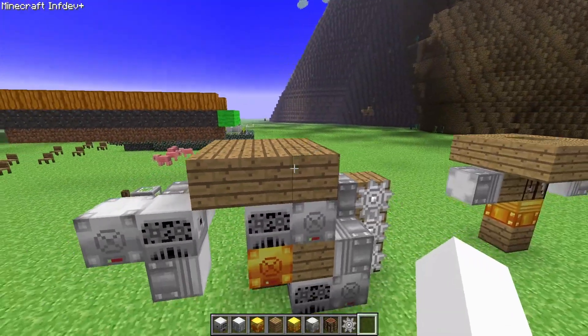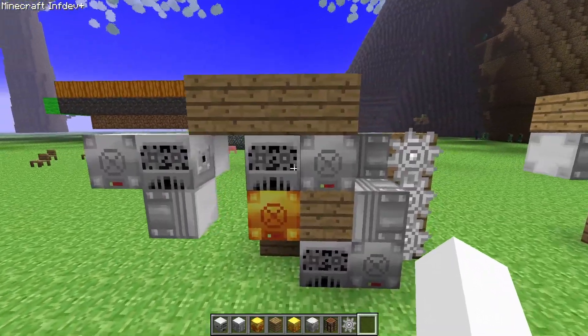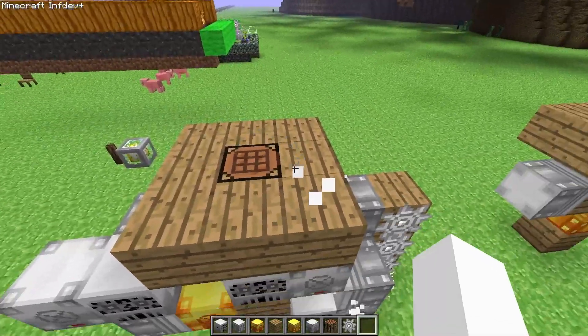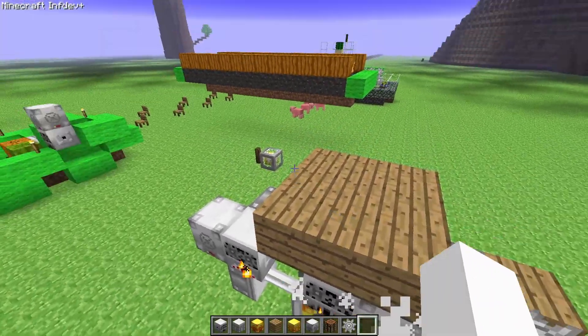Here is the floor — the workbench gets hidden beneath the floor. So I activate the generator, the workbench pops up. I activate it again, it gets hidden.